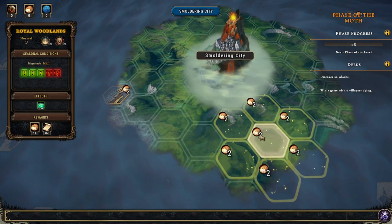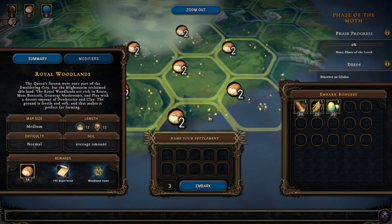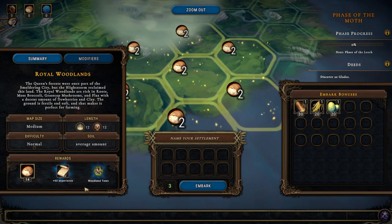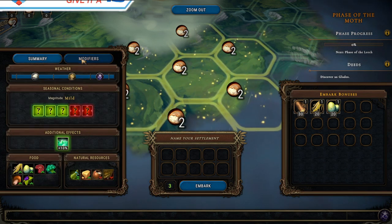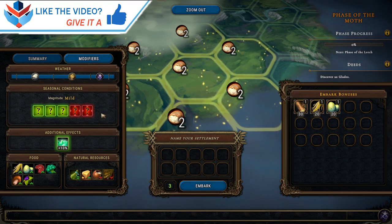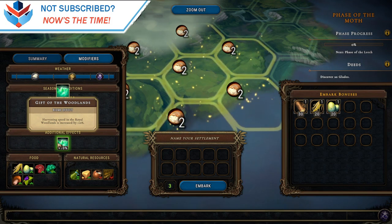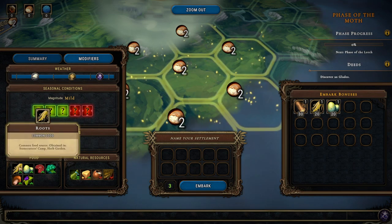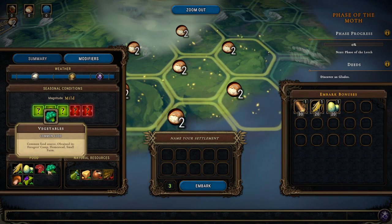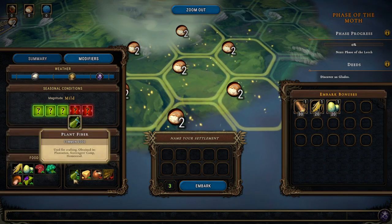I think we'll just build a city right here or something. Map size medium, 12x12, difficulty normal. Gift of the Woodlands biome effect - harvesting speed in the royal woodlands is increased by 10 percent. We have roots, eggs, meat, veggies, mushrooms, and berries. We have plant fiber, clay, resin, and leather.